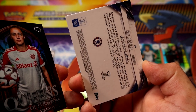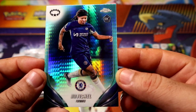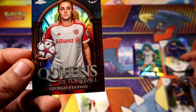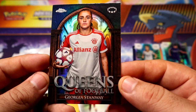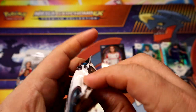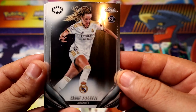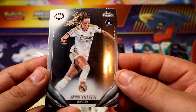She's actually from the United States — I was thinking like France or something, but yeah, she's USA. USA! Power Queens of Football — Georgia Stanway! Alright, on that serial number pack we got our last aqua, so no more aquas. Let's see what kind of inserts we can get or what else we can get.